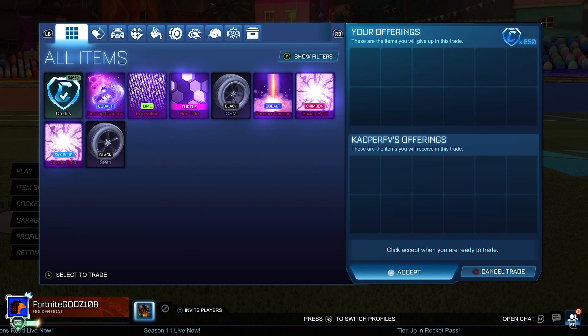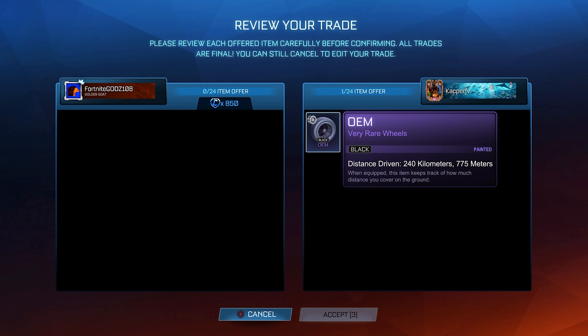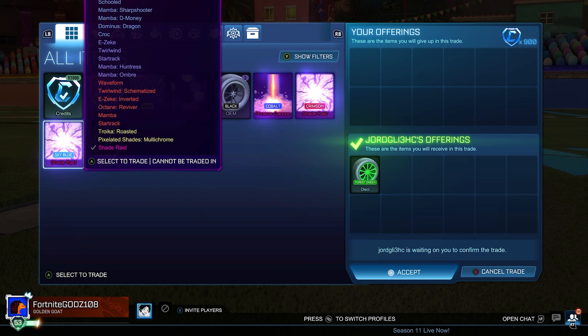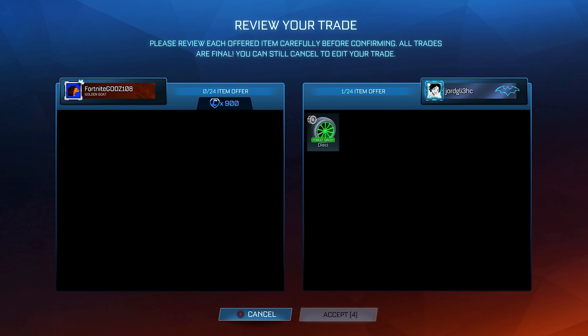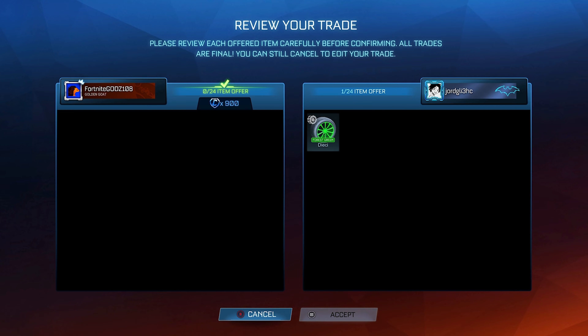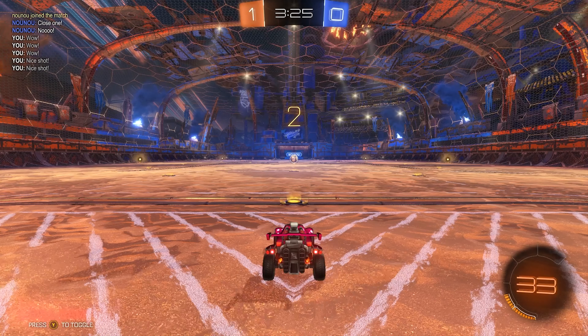I promise I'll try to switch up the items I'm buying in the next episode because this one has been a little bit bland. I'm also buying another Black OEM — nothing new there. I do want to make the content better and more entertaining. So here's a more interesting trade: I'm buying a Forest Green Dicey for 400 credits below minimum value. Last time I bought this it was exotic and I made 500 credits profit. This one is cheaper so I can make around 400 credits profit, but it should sell relatively quickly compared to those painted black markets.